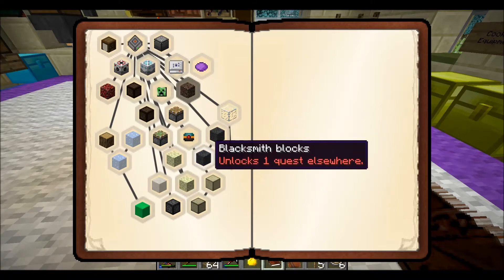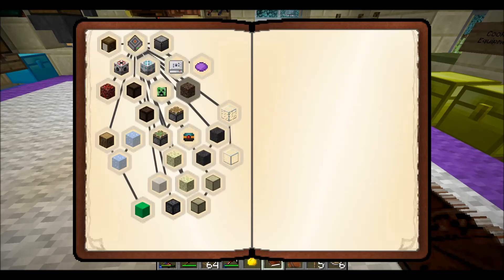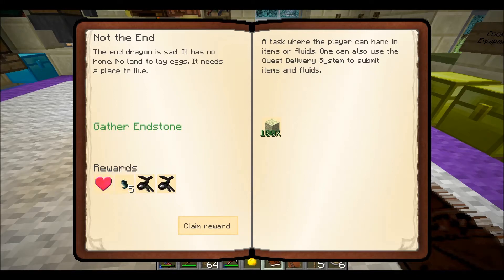This one is done. What's that one? That's a new one — a thousand seared stone, great. Not the end — we've got one more. End stone, and that's a thousand. Did I actually make all those? Well, I didn't make them all by hand — we got it automated in the end, didn't we? Done, claim reward. We've got these enderfish.